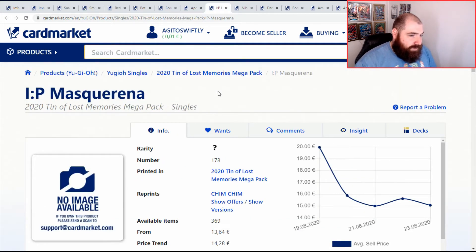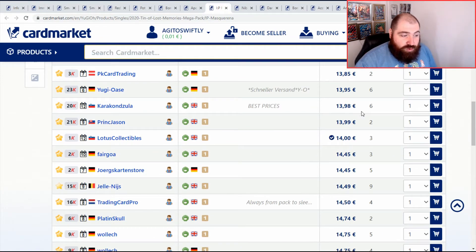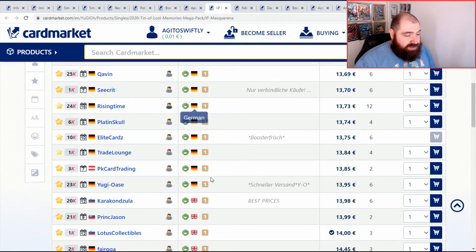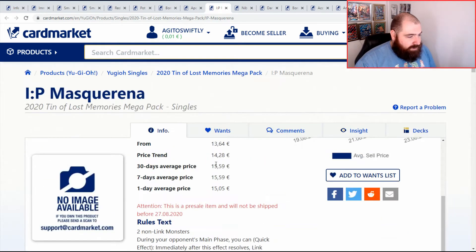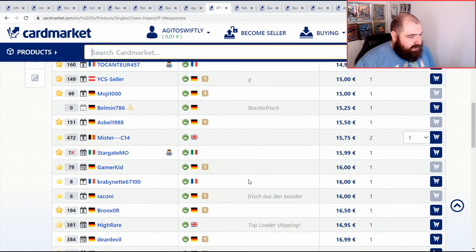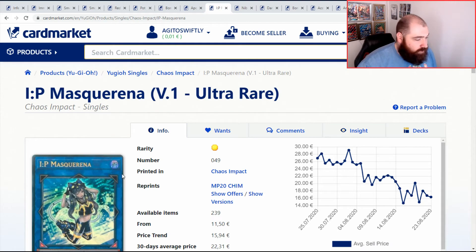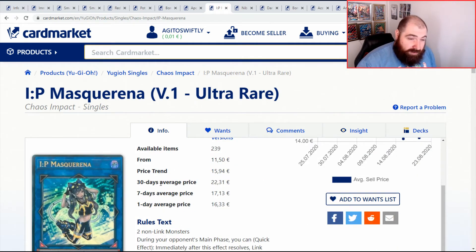IP Masquerena — Prismatic Rare, not Starlight. Currently going at a market price of around £14 to £15. This is the price point I want to see it at — around £10 to £15, which is great. The Ultras are currently cheapest in English at £15 as well. Your choice — Prismatic or Ultra, take your pick. This card has come down in price. I still think there'll be one in Maximum Gold, but I have no inside information — I just think it's a good spot for it.